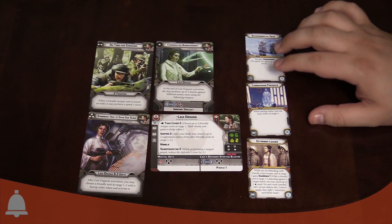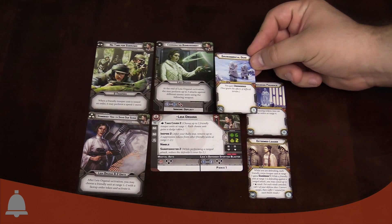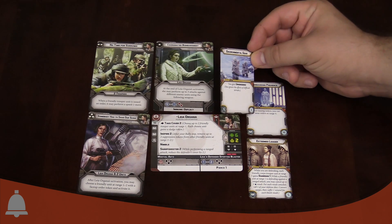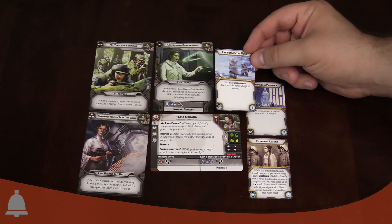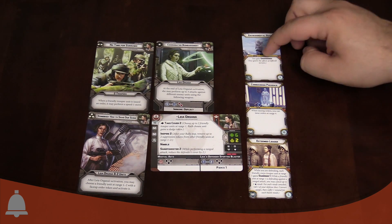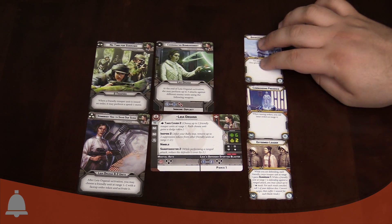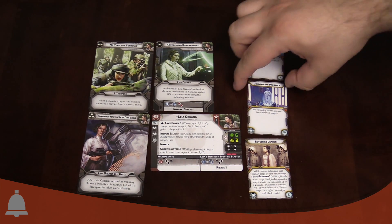She does come with some upgrades. First is an equipment upgrade: environmental gear. This appears to be standard for pretty much everything in this wave. It looks like Hoth gear - you gain Unhindered, so you don't take penalties for difficult terrain. You can move through difficult terrain freely, which is a nice upgrade. Lots of units come with this and lots of units can take it now, so that's great for all your rebels.